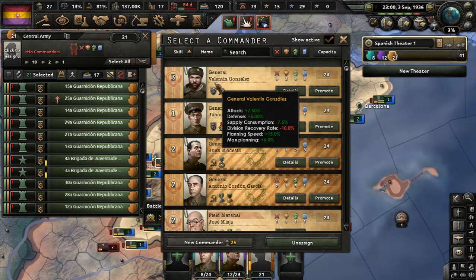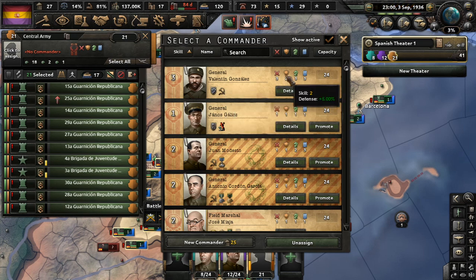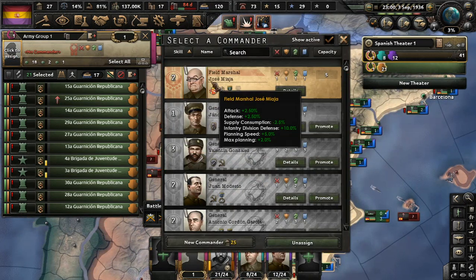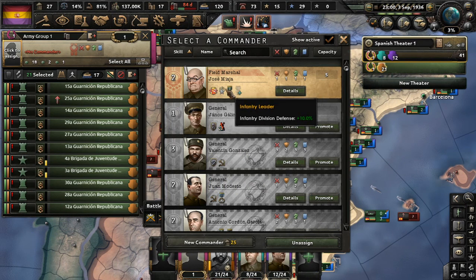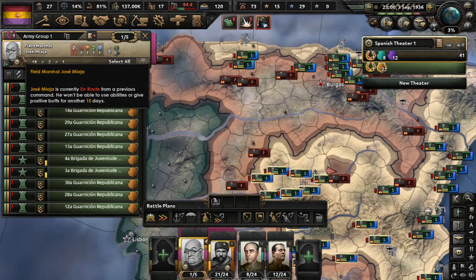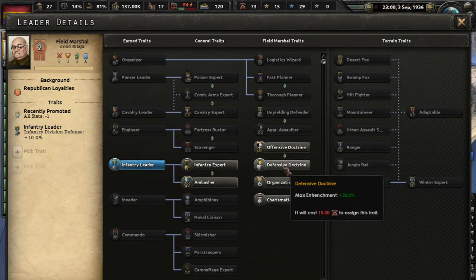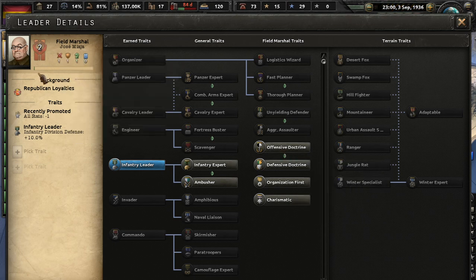And we save the best or highest level general for last. He is also a Stalinist. Harshly... ooh, division recovery rate — that's bad, that's real bad. But he has enough stats to kind of offset that. There we go. Now let's get all of these guys into an army group. We only have the one field marshal, and he's loyal to the Democratic-Republican government. That could be a problem. But we'll take him for now. And we can get two traits here — so we can go Offensive Doctrine, organization lost when moving. That could help offset his negative trait.